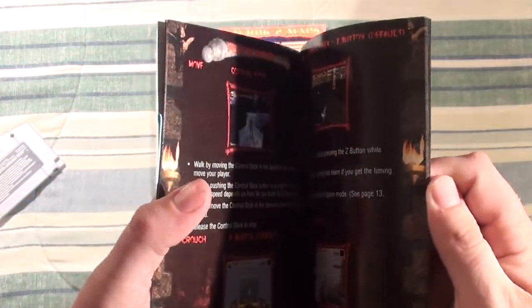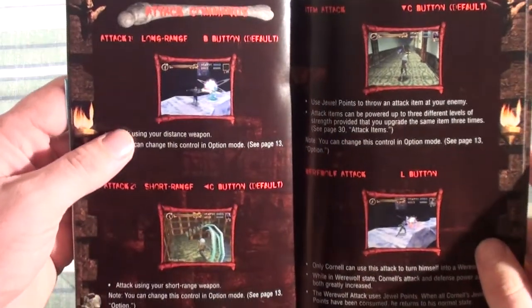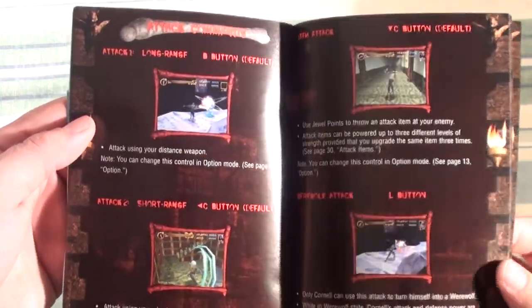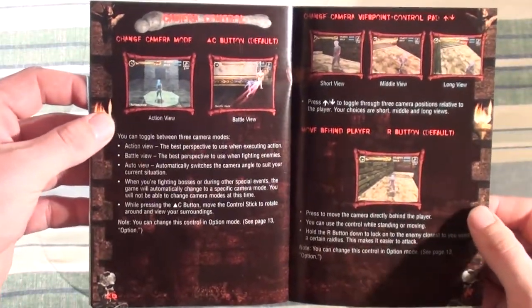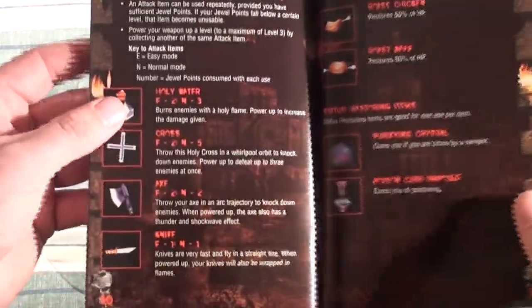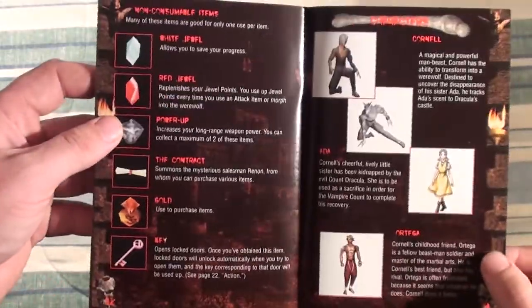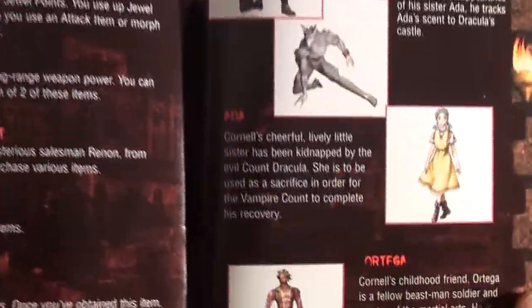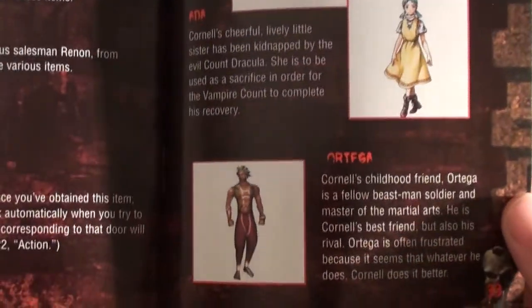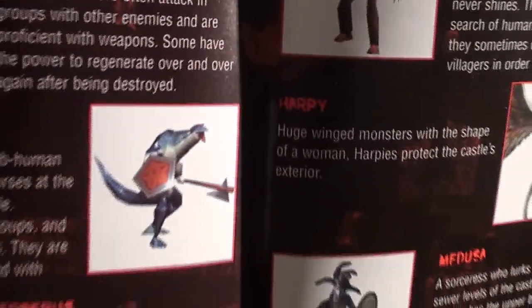Make sure you get a functioning analog stick or you're going to have a bad time. The manual is thick — going on 30 pages. Here are the characters: Cornell, Ada — which makes me think of Resident Evil 2 — and Ortega. There are also harpies you don't want to catch.